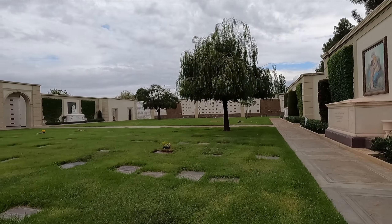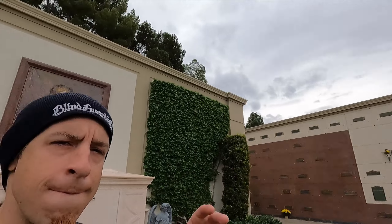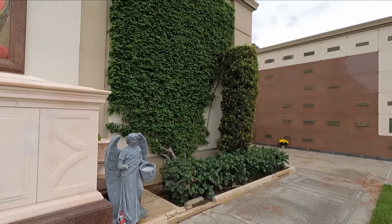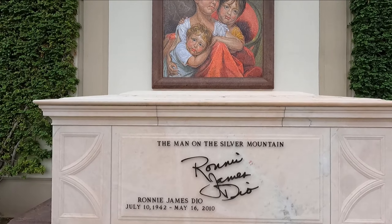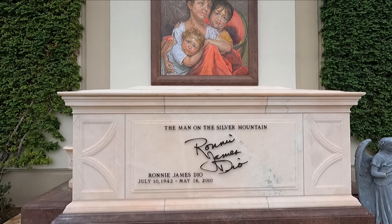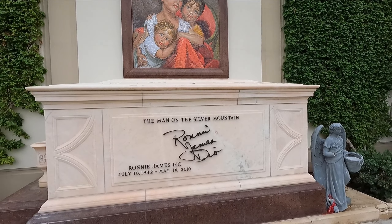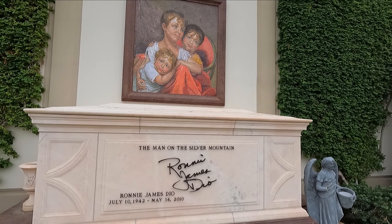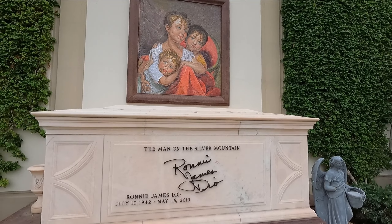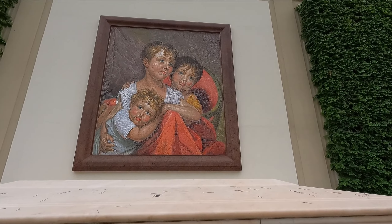So I've arrived here — my favorite part of Forest Lawn Cemetery: the Columbarium of Sacred Trust. There are many celebrities buried all around here. We're going to start with one of my favorites — the man on the Silver Mountain — Ronnie James Dio. Dio is known as the second singer of Black Sabbath, right after Ozzy, with brilliant work on albums like Heaven and Hell and Mob Rules, which led him into his amazing solo career. You may remember songs like Rainbow in the Dark from his album Holy Diver. It means everything to me to pay my respects to Ronnie James Dio.